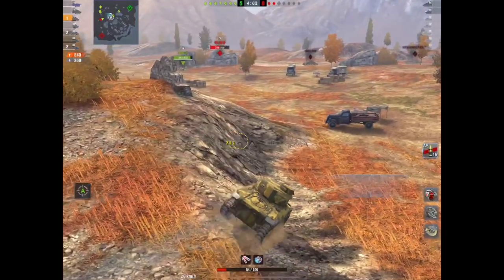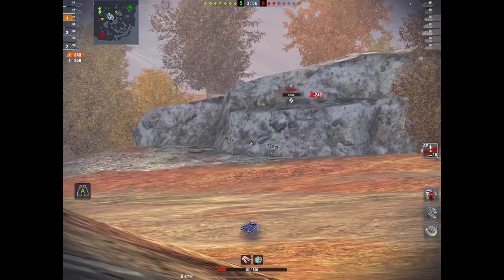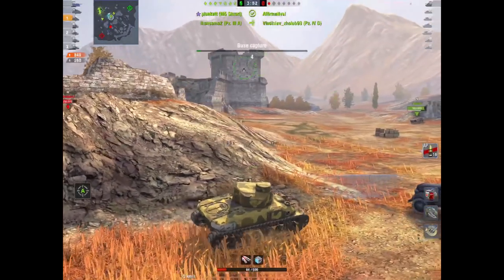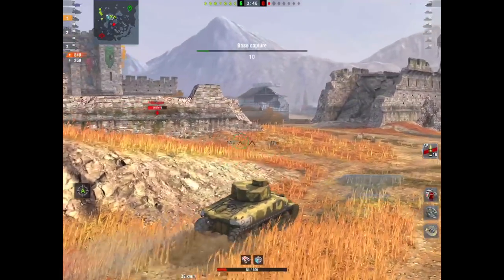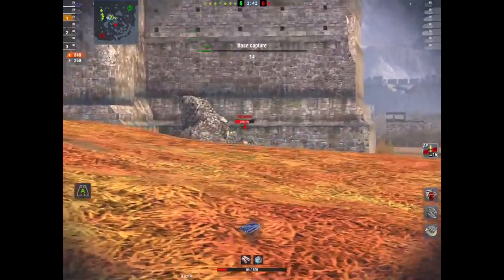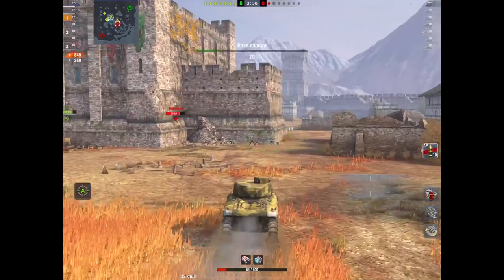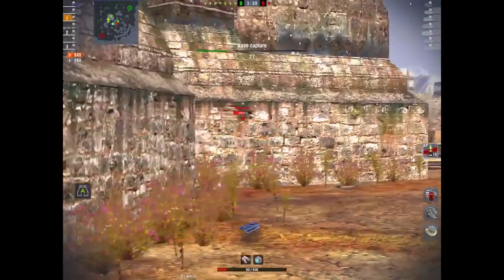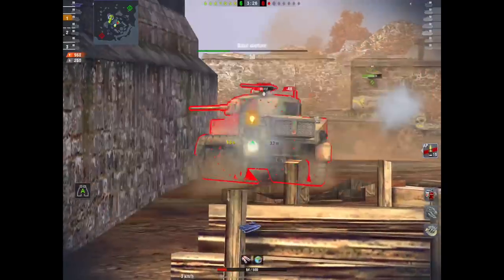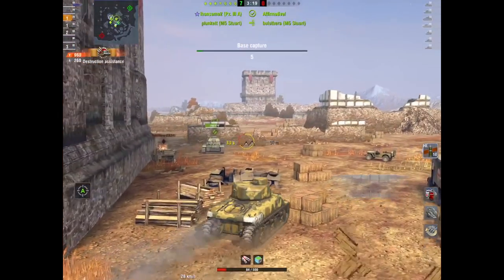This is the second tank they've released that you have to buy with real cash. They released the Tiger 131 for 20 pounds, and now this one for 10 pounds — and the Tiger is tier 6. These are relatively low tier tanks. This is like a Ram chassis with a similar type of turret but a different gun, and it's not even a derp gun — it's a pants gun. It's marketed as the 'reliable T6E1' — where's the reliability?